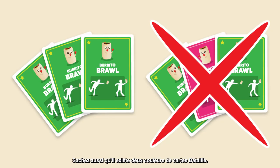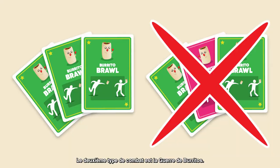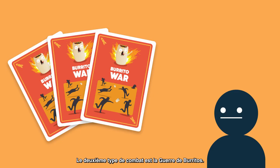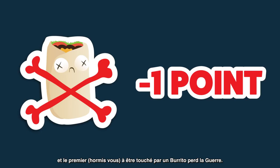Burrito bruises are worth negative points, so don't be the loser. It's important to notice that there are two colors of burrito brawl cards — they do exactly the same thing, but a matching set must be the same color. The next kind of battle is a burrito war. If you collect three burrito war cards, place them face up in front of you and shout 'Burrito war!' Suddenly, everyone at the table except for you is in a battle, and the first one to get hit must take a burrito bruise.